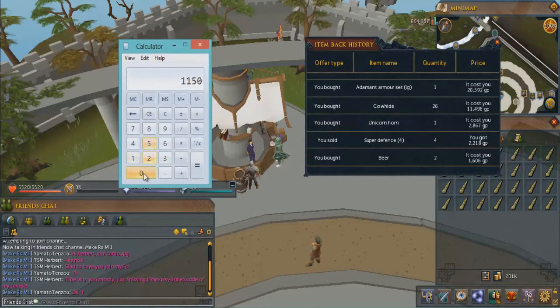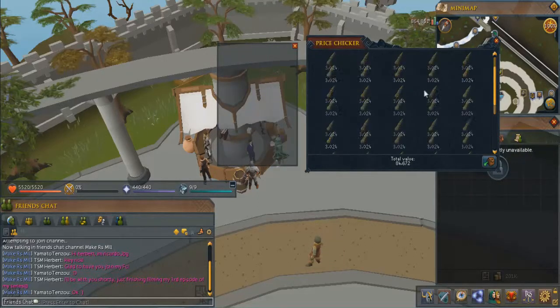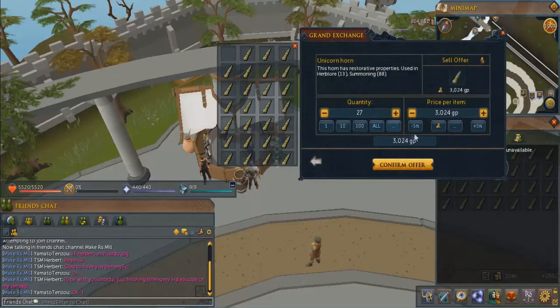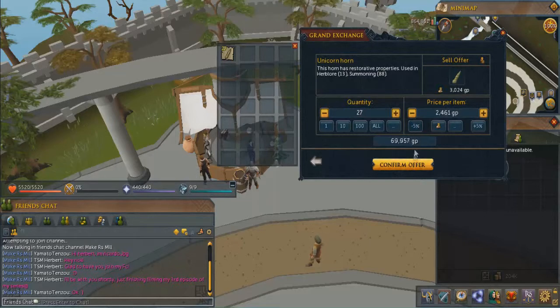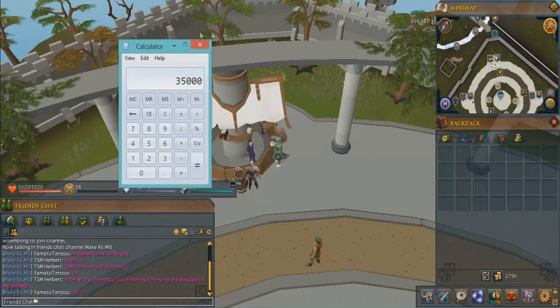We got 11k, 11.5k plus 2.9k — so we spent about 14.4k on the trip. Including the armor that's about 35k total spent. Let's do a price check — 84k! That's a lot of money but I don't think they'll sell for that much. I'll put it down a bit. I sold one already — I'll just put the price down a bit more.